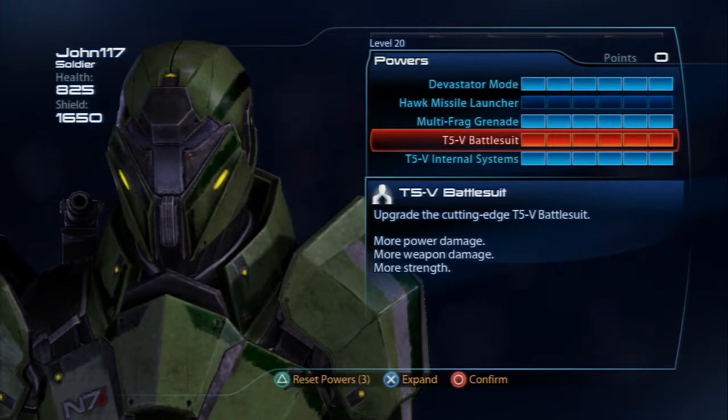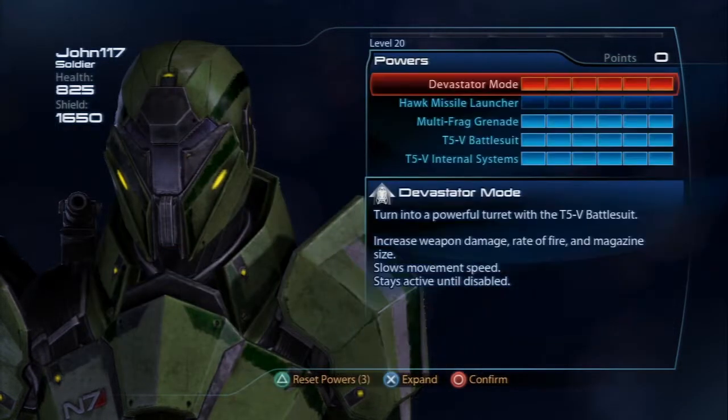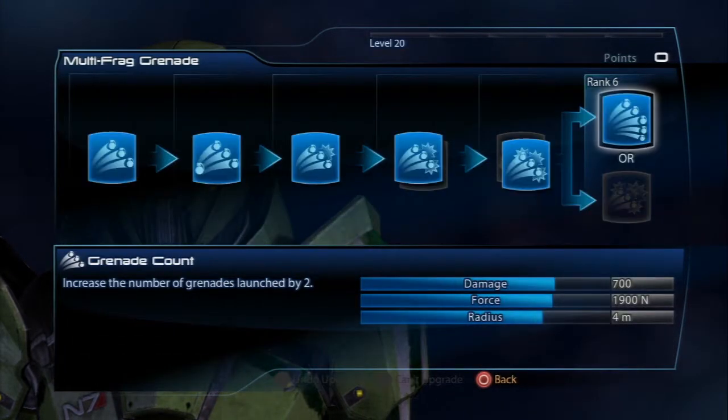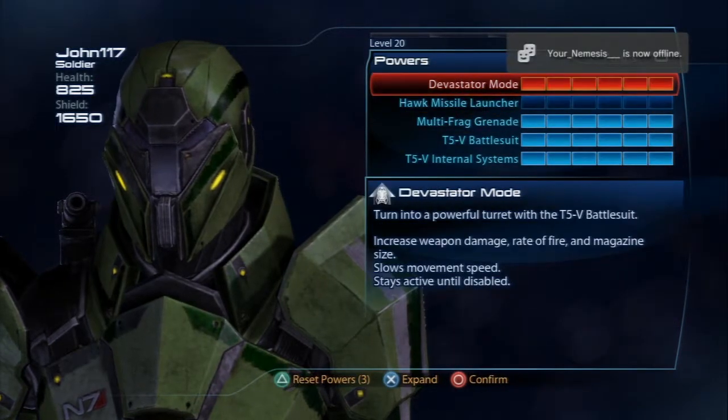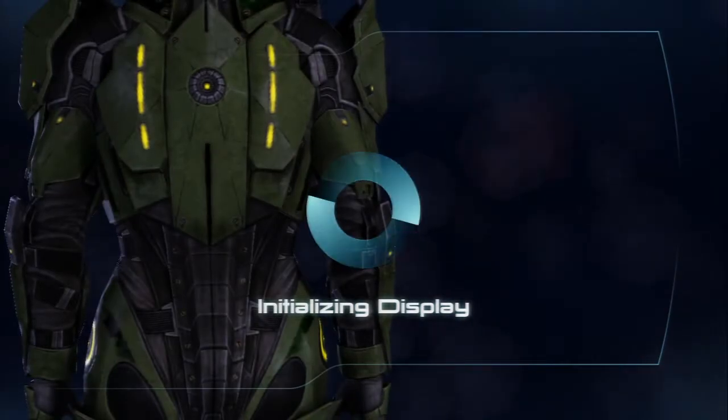Devastator Mode is a toggle — stays on the whole match. The Hawk Missile Launcher is a toggle — stays on the whole match. Grenades you just use from your inventory. So he doesn't have any powers with a cooldown, which means we can have him rocking two really heavy weapons.